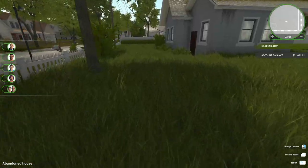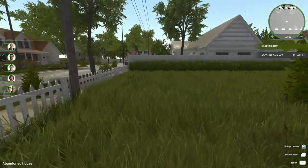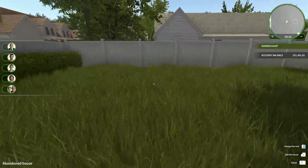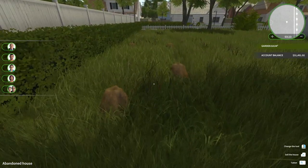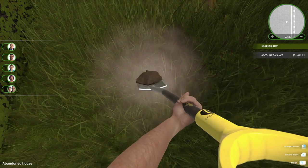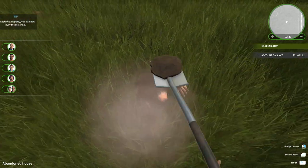That should be all the weeds around the house. Let me just do a quick lap around the exterior to see if we missed any - don't see any in the corners. Now what I did find is these mole hills, so we're gonna have to get out our shovel and dig each one.